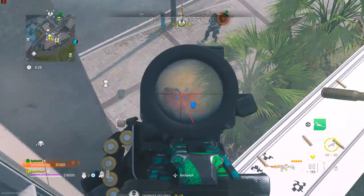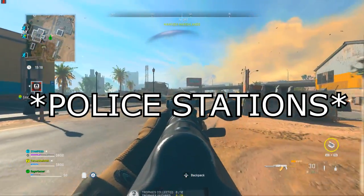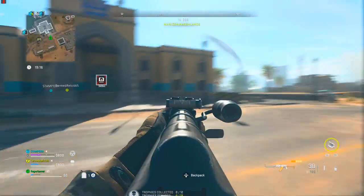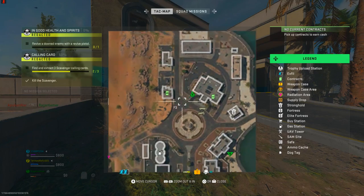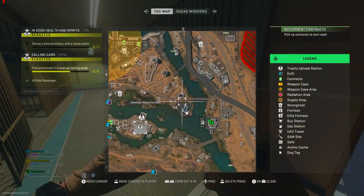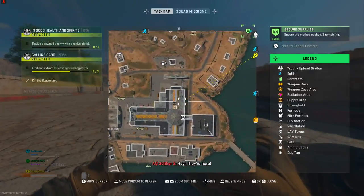There are other places to find the golden skull. On Al-Mazra, there are three police stations on the map, and each one of them has an increased chance of a golden skull spawning compared to other areas. You can find them elsewhere, but this is where you can most commonly find them. The police stations are found in Al-Mazra City, Nowaiza Marshlands, and Saeed City. If you go to any of these places and find a police station, you have an increased chance of finding a golden skull.